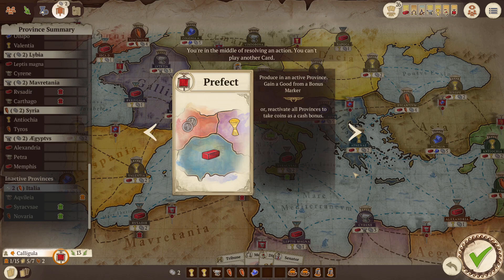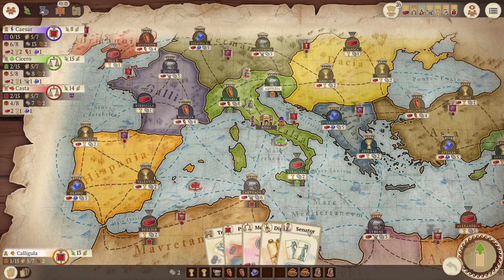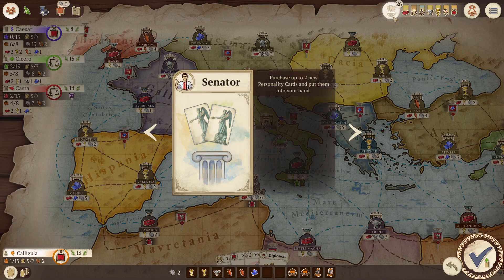Inactive provinces cannot be activated via Prefect until somebody reactivates them. The way you reactivate provinces is the second option from the Prefect card, which reactivates every single province on the map and gives you sesterci based on how many and what kinds of provinces there were. Right now it's unlikely anyone does that because they would only receive two sesterci from the one inactive province.